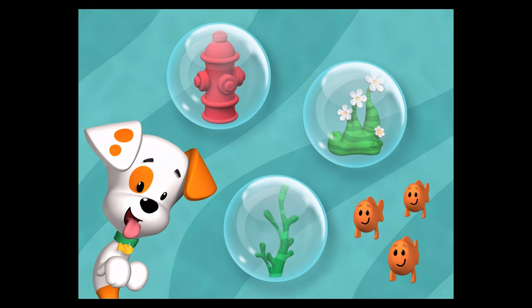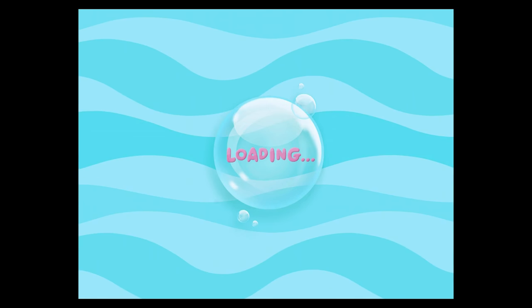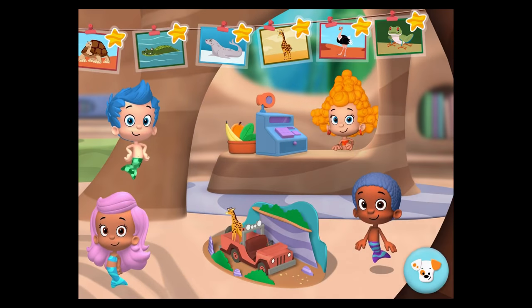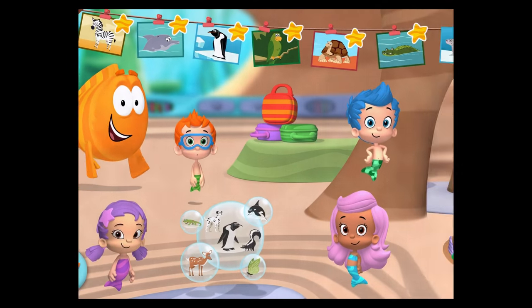Hurray! Pick a sticker. To earn a gold starfish, tap an animal picture. To earn stickers for Bubble Puppy's Doghouse, play any of the games on their own.